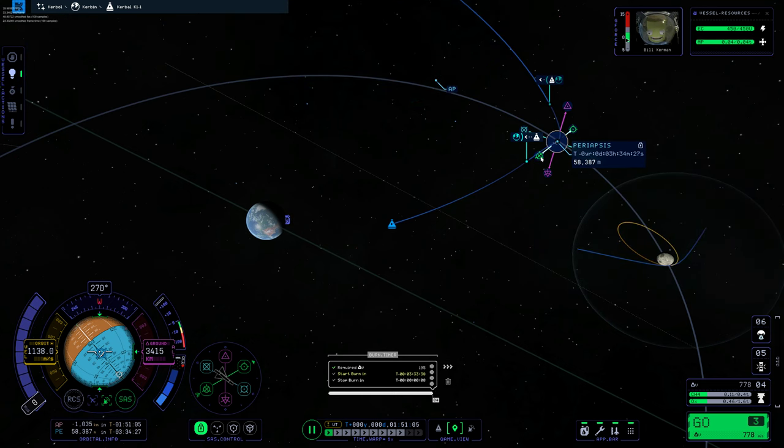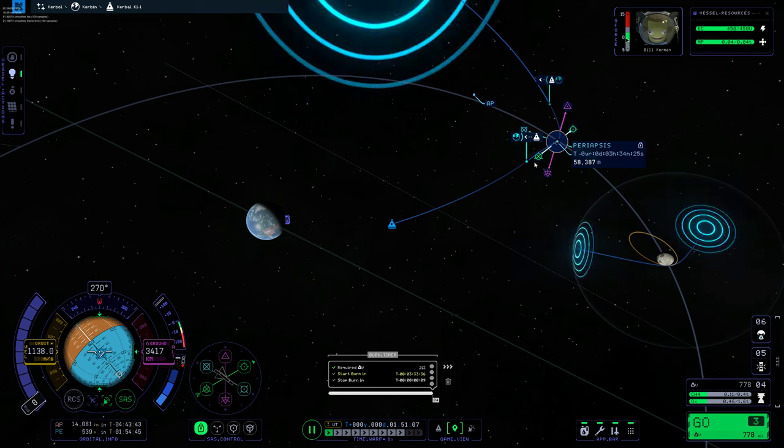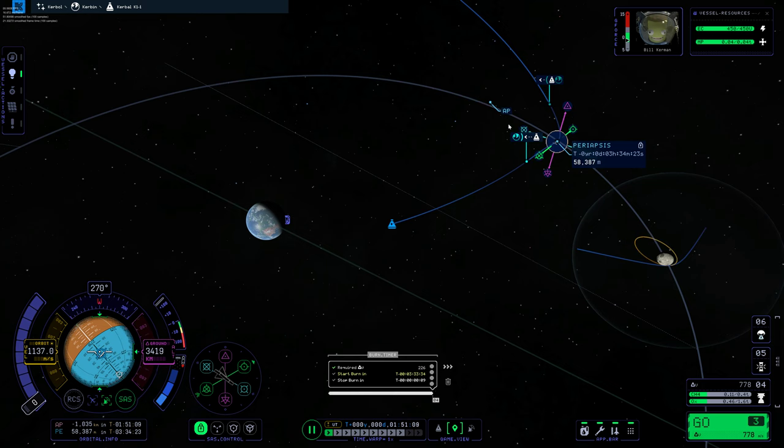There it is, nice and orange. It's interesting — I don't have PE or AP in there. Give me an apoapsis that's way out there, but we can keep tightening that up and come in for a nice circular capture.